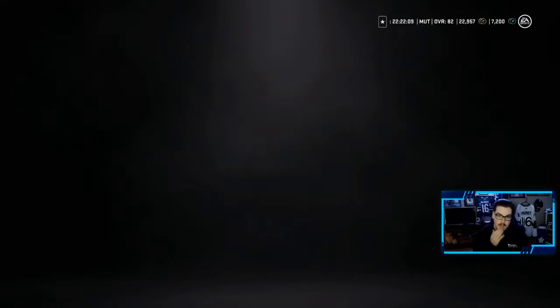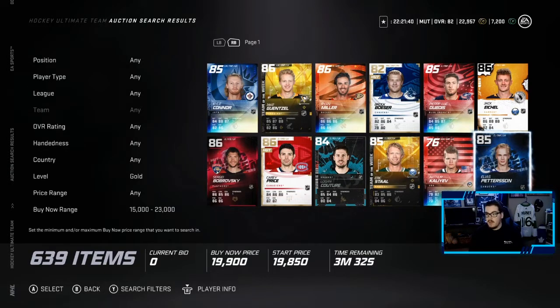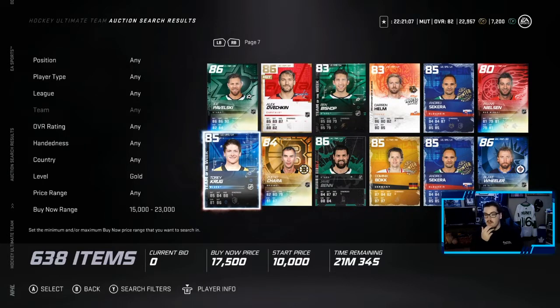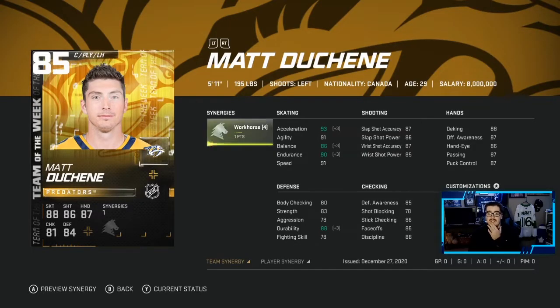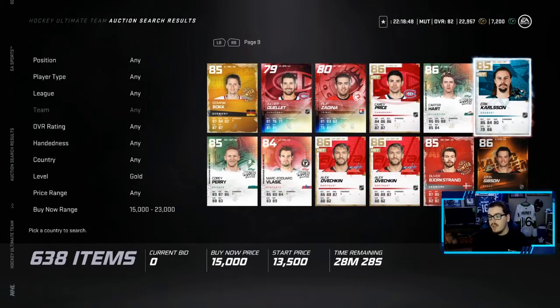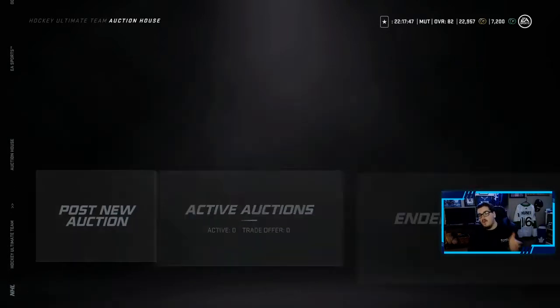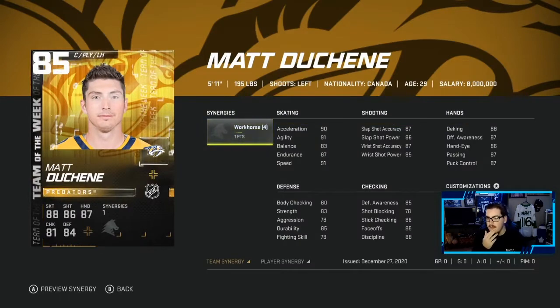We have almost 23k coins — what can we get for around that price? Looking at 85 Peterson with Howitzer, 86 Eichel. A lot of these guys have Howitzer synergy. There's a very fast center here — he'd play top-line minutes and we have Workhorse activated, giving plus three to endurance, balance, acceleration, and durability. Could go for an Erik Karlsson, but I'm an offensive guy. Looking at this card again — he's very fast even without Workhorse, decent shot.